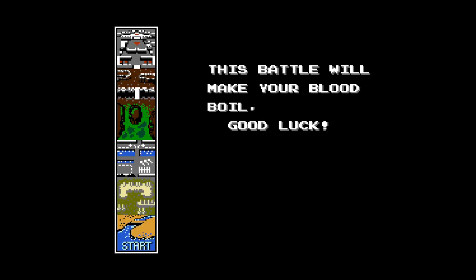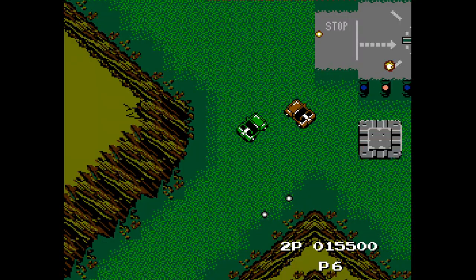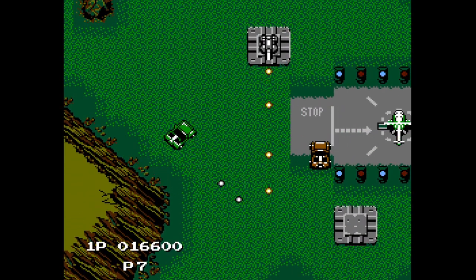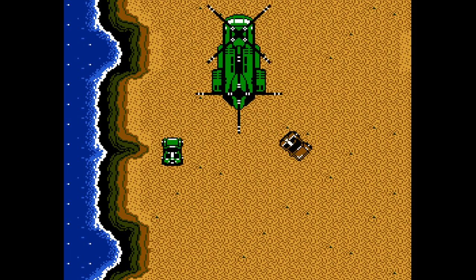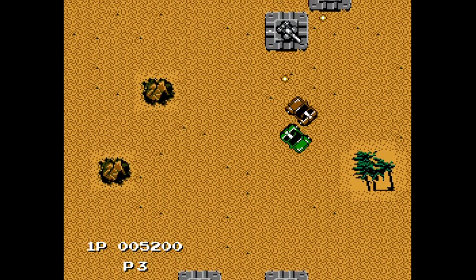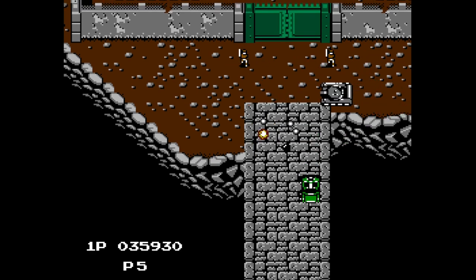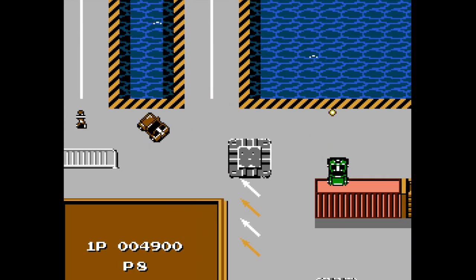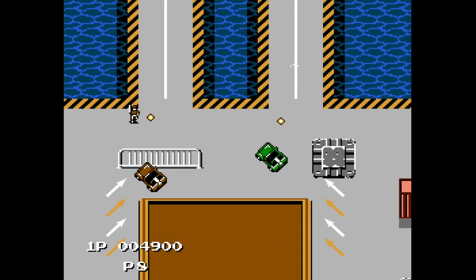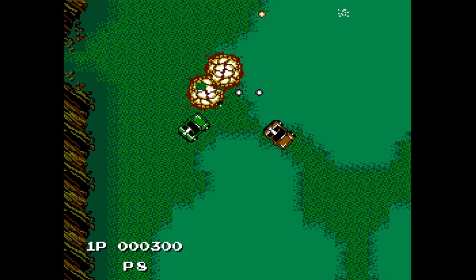Jackal probably has the most cryptic storyline of any of these games, with only a "this battle will make your blood boil" warning at the beginning and odd mid-stage cutscenes where your crew looks at a map and someone just says "here." Not that we're playing any of these for the story, but they could have put slightly more effort into the narrative. Like the other Konami run-and-guns on this list, Jackal starts off forgiving but by the fourth level things get real. Overall though, Jackal is kind of amazing — classic Konami music, top-notch design, solid and difficult-but-not-impossible gameplay.